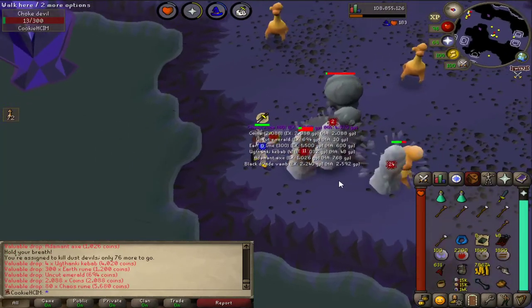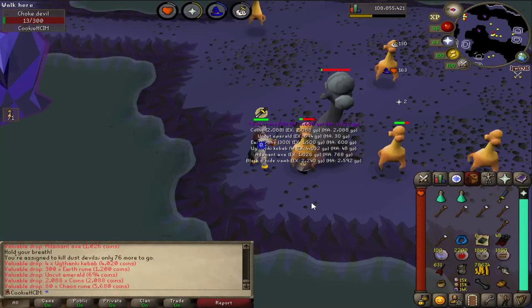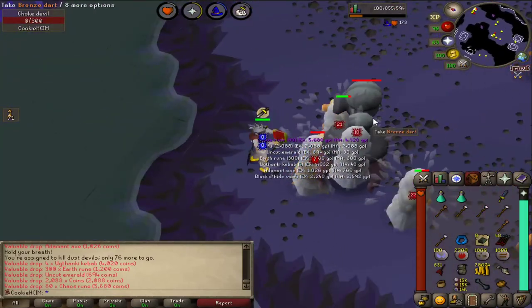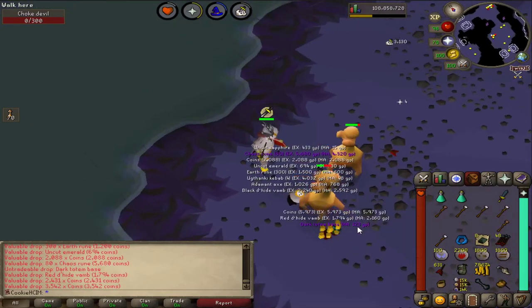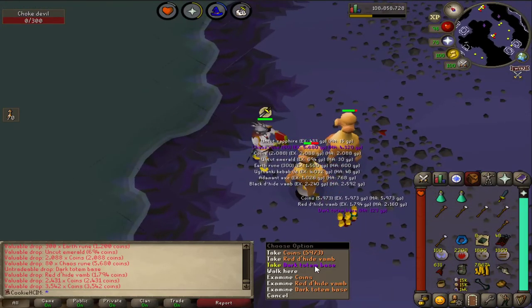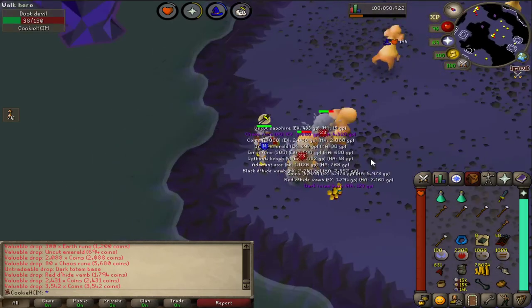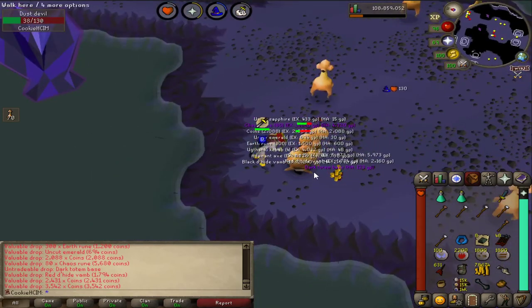Second superior this task — can we please get something this time? Preferably a staff or something, that would be really, really good. Let's see what we're going to drop. Totem base and some coins. I am going to get lucky at some point — it's bound to happen soon.